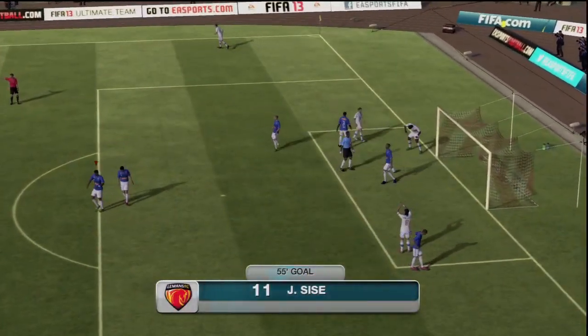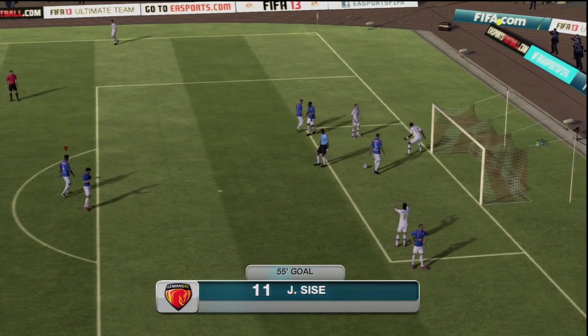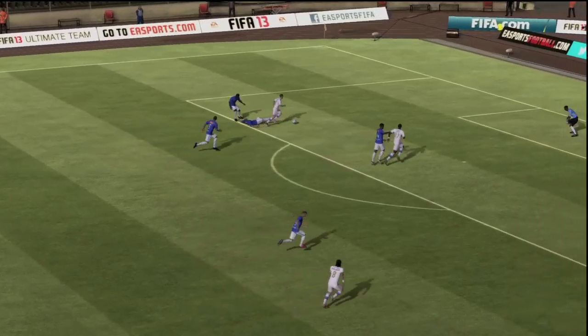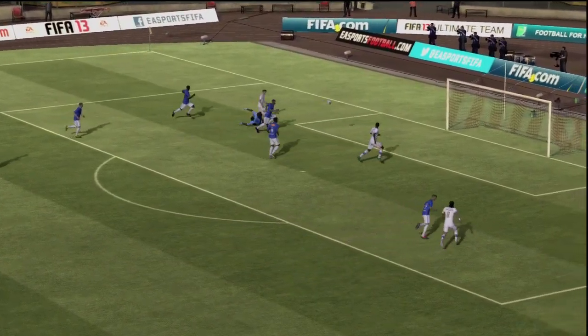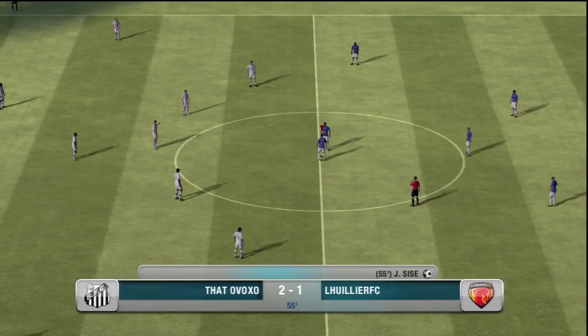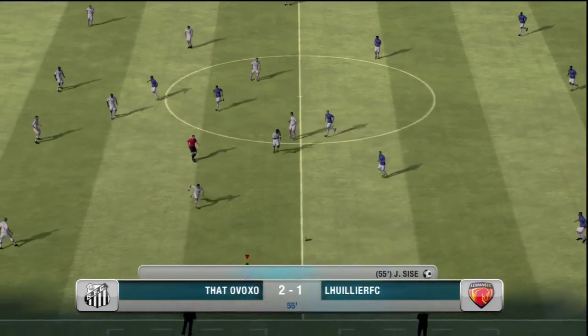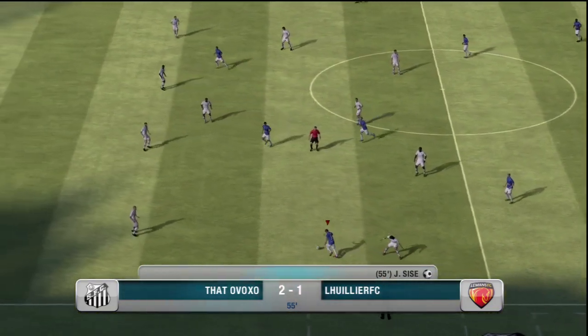I also put a bronze center back in the middle of my defense, who tried to make that slide tackle right there — and somehow he gets past me. So he pulls one back and gets himself back in the game. The replay comes very quickly, but I don't know how that slide tackle didn't come through for us. It seemed as if his player just ran through my player. EA logic — oh well.